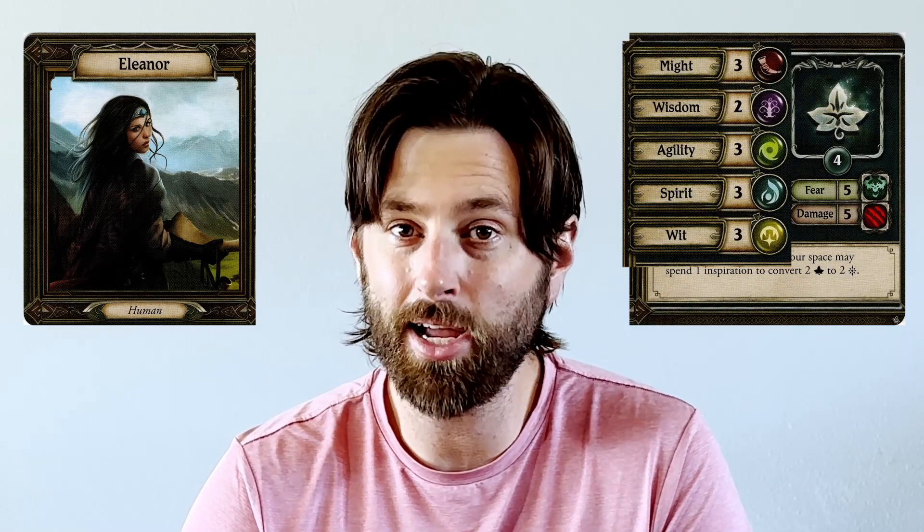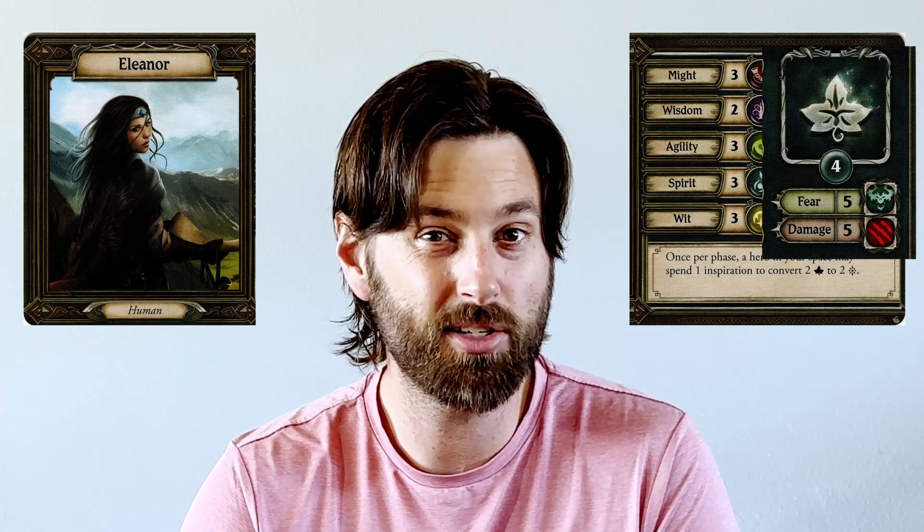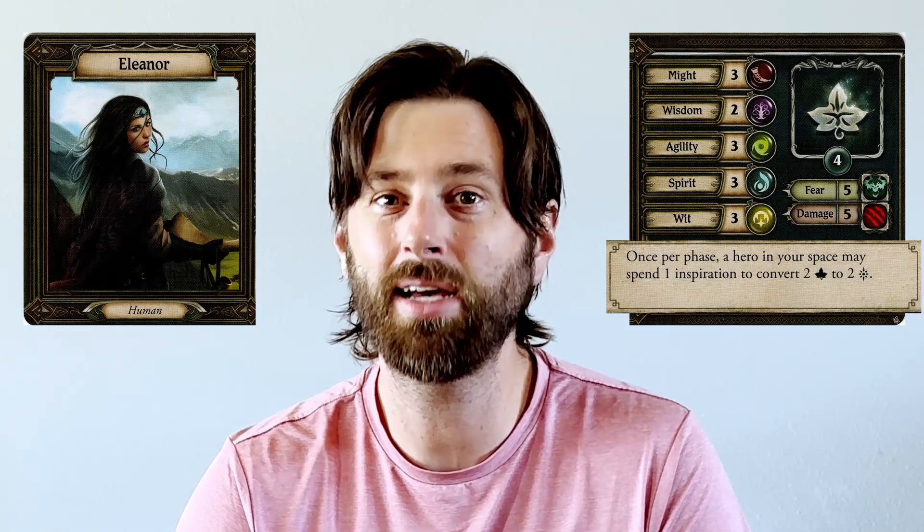She's the standard human build of five fear and damage, and she has an inspiration limit of four. Her unique ability makes her ideally suited as a support hero because it likes to have her in the same space as other heroes. Whatever build you end up using, Eleanor is going to be well-suited to just about any task set before her, all while providing aid to those nearby.